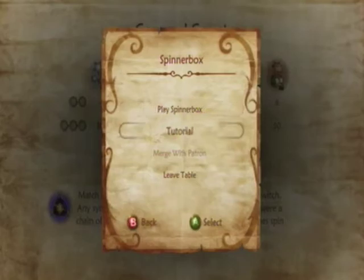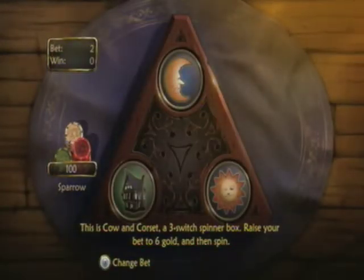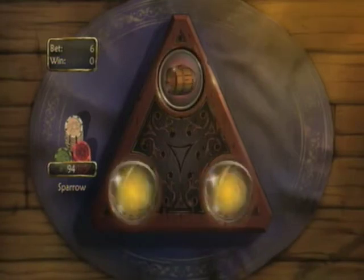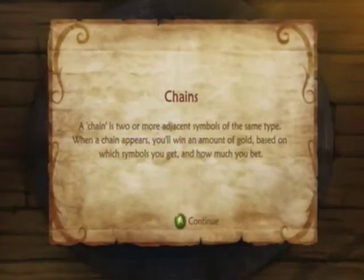We're going to get the tutorial for Spinner Box. A Spinner Box is a decorative box containing several devices called foot switches — a magical spinner that will randomly cycle through a variety of symbols. To play Spinner Box, just place your bet and spin. A Spinner Box is the equivalent of a slot machine in this game. This is the Cow and Corset, a three-switch Spinner Box. There are multiple Spinner Boxes in this game, and this is the weakest of the variants.